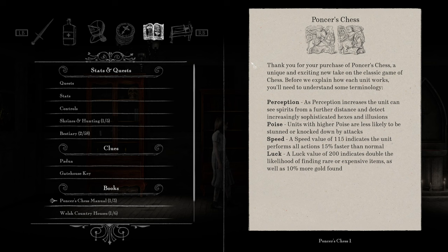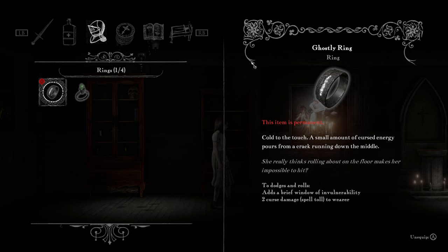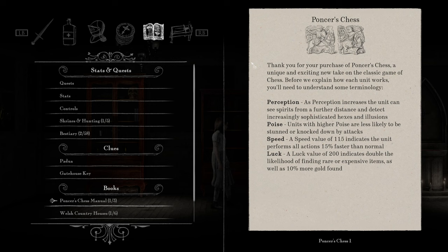A luck value of 200 indicates double the likelihood of finding rare or expensive items, as well as 10% more gold found. Are those talking about our stats? Is there actually a chess game, or is that like our stats?